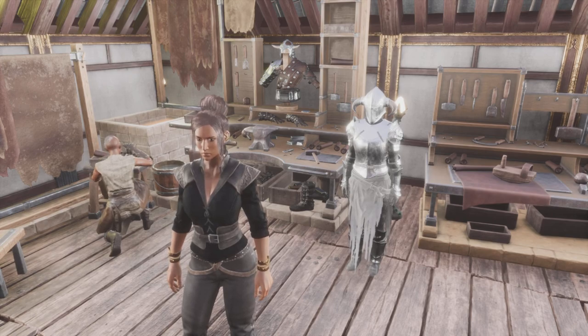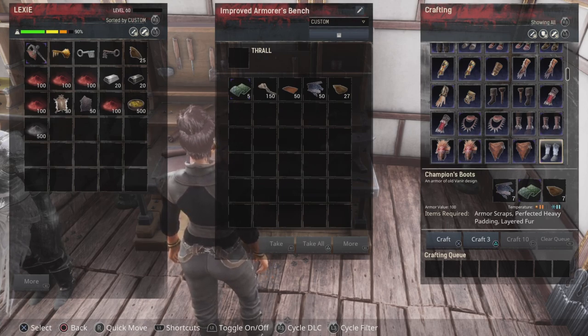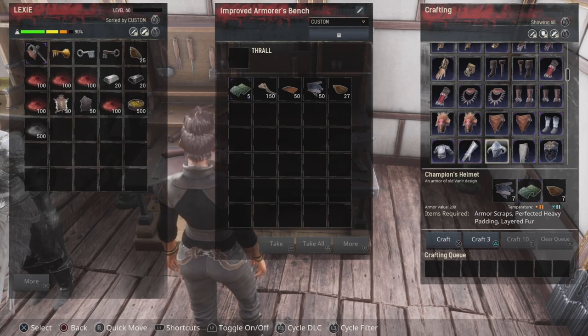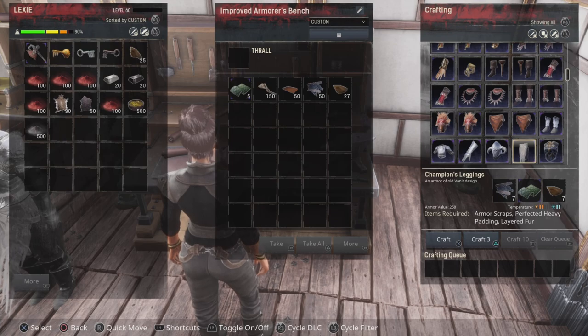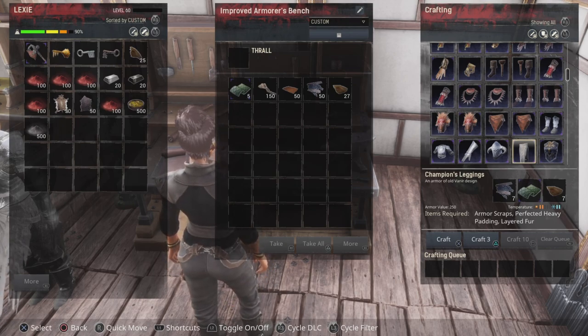So what does it take to craft? To craft this armour you're going to need Armour Scraps, Perfected Heavy Padding, and Layered Fur — same materials for all five pieces: feet, chest, hands, head, and legs. Your Perfected Heavy Padding is made with hardened leather, elephant hide, and twine. The Layered Fur we'll talk about in a second, and the Armour Scraps you can farm from Klayl's Stronghold or the Warmaker's Sanctuary.